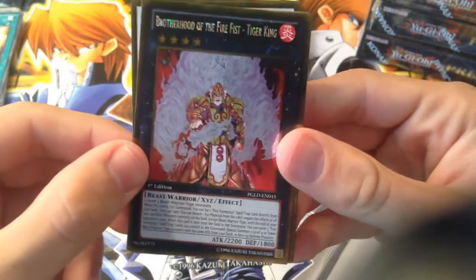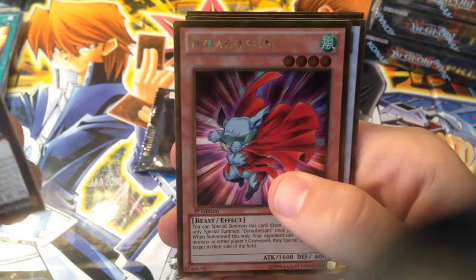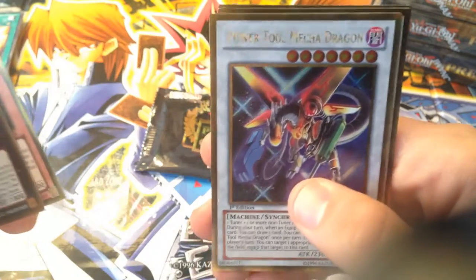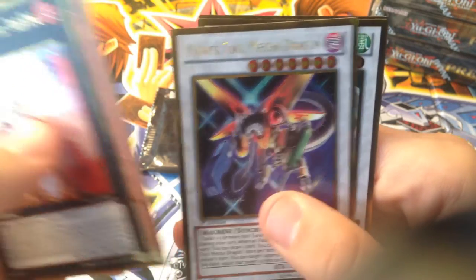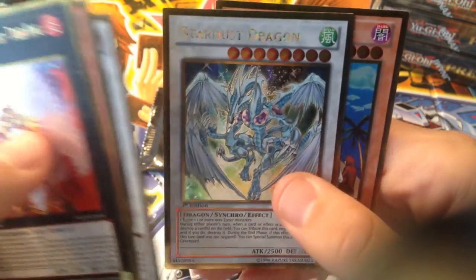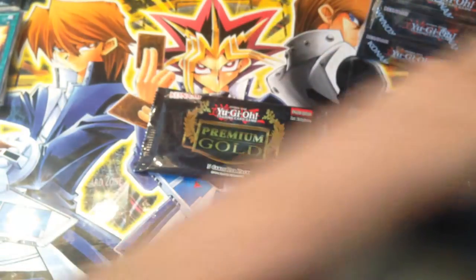We got Brotherhood of the Fire Fist Tiger King — freaking sexy card, such a good card. We got Power Tool Mecha Dragon, Stardust Dragon — heck yeah, I need one of those too — and Gravekeeper's Spy. I really want to get more of these. I am definitely going to buy one of these again. These are just so fun to open — as fun as I had since I opened up Legendary Collection for Yugi's World.